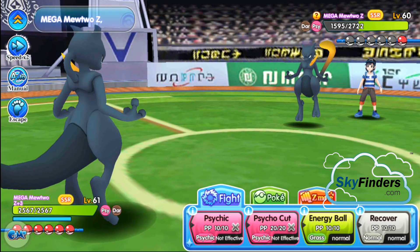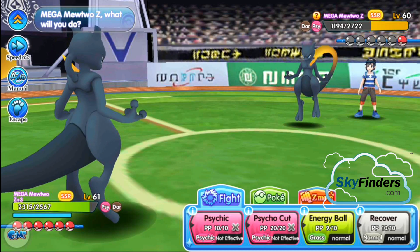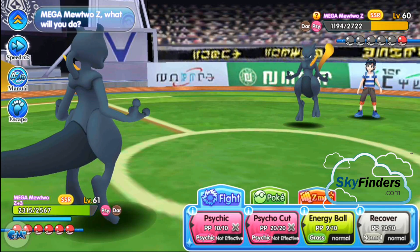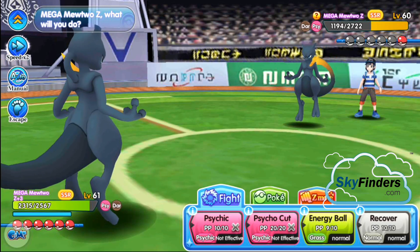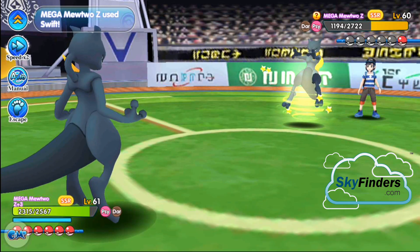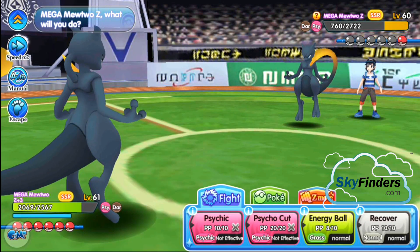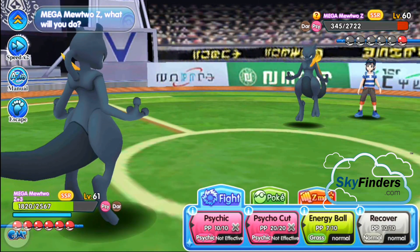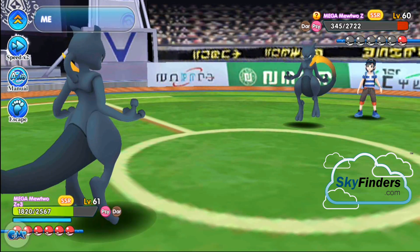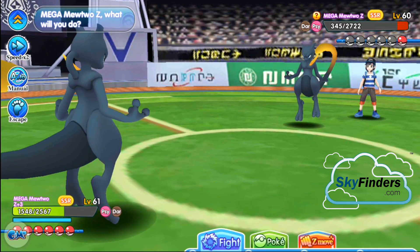Energy Ball! So this opposing mega Mewtwo Z only has Swift attack, which is not that powerful. Use Energy Ball again — and I have Recover. Energy Ball — psychic attack is not effective against me. Energy Ball — finish! Great win in the mirror match.